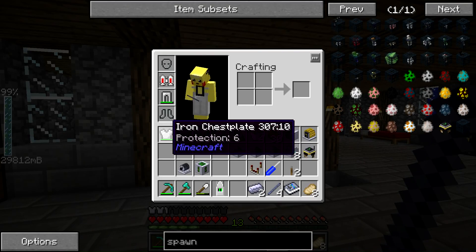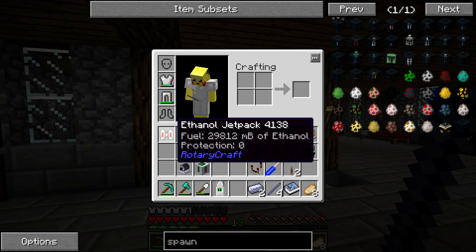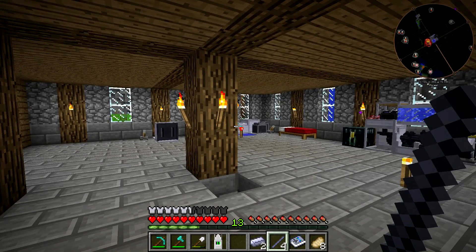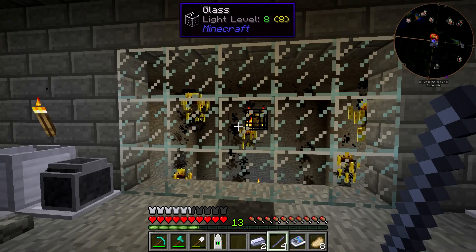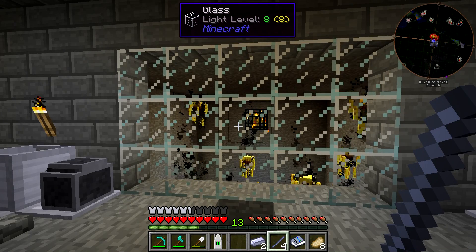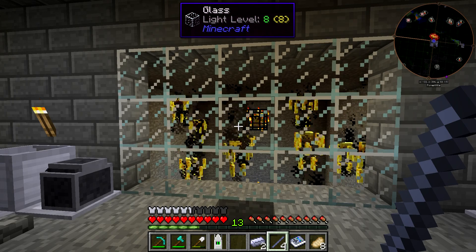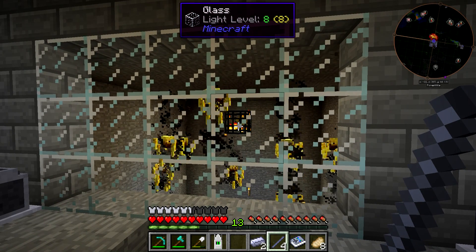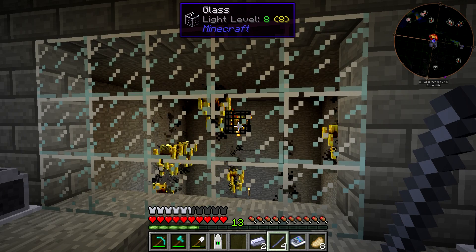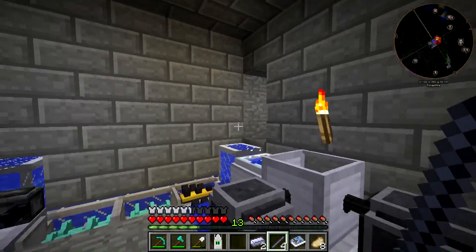One thing I want to do before we start working today is take this iron chest plate and swap it out for the ethanol jetpack. The reason I'm doing that is because when we're working with the blaze I do not want them shooting me, catching me on fire, and then having this explode on me. The reason I do want to have the spawner controller is because, although I don't mind the hum of the engines in the background of the videos, this is a little bit annoying — it literally sounds like my base is constantly on fire and you can occasionally hear blaze actually getting killed. So I think it'd be a good idea to disable this every once in a while.